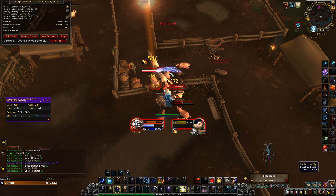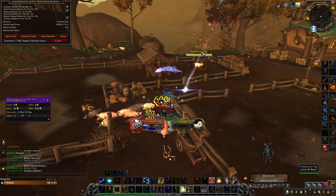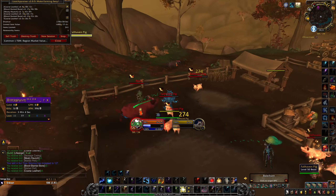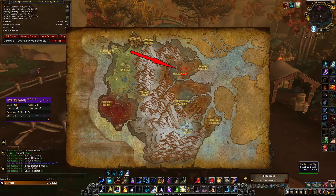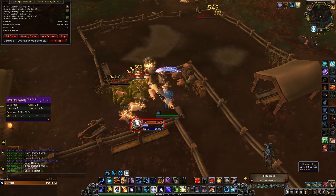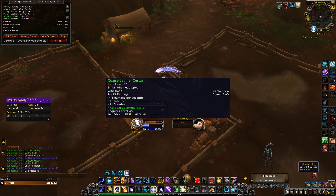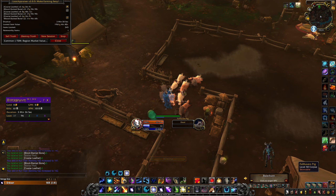I recommend farming this place with ranged classes — druids or hunters would be the best choice. Just kill these pigs around you, loot them, skin them, and when you finish just make leatherworking beast weapons and sell them to any vendor. You need Battle for Azeroth leatherworking to make them. This farm is located in Drustvar — you can see the exact location on the screen right now. With 1 hour of farming I managed to get more than 3000 Coarse Leather, almost 2000 Blood-Stained Bone, and more than 2000 rough gold from green and grey items. That's around 12000 rough gold per hour. You can do this farm even if you are not level 60, but you will kill mobs much slower and make less gold per hour.